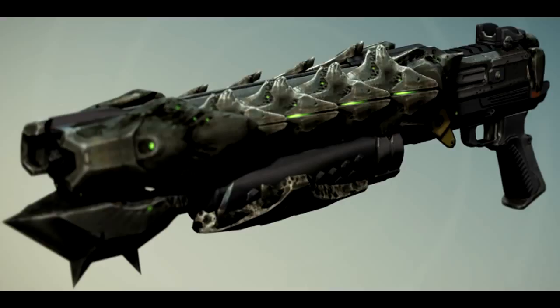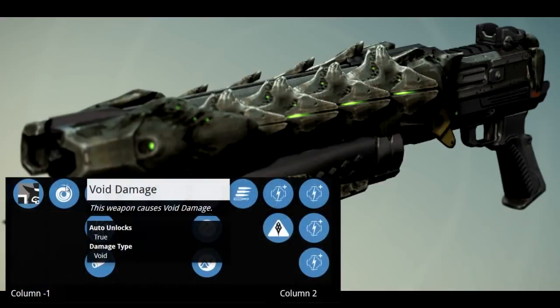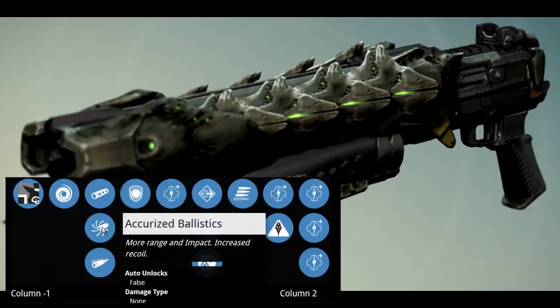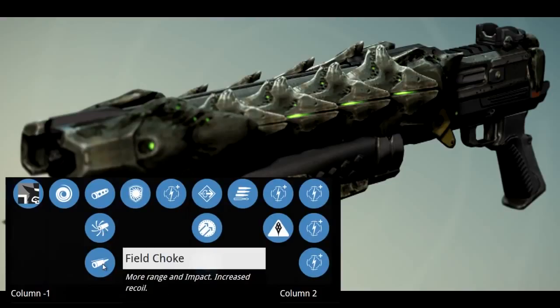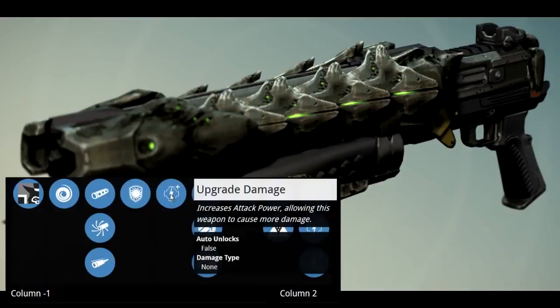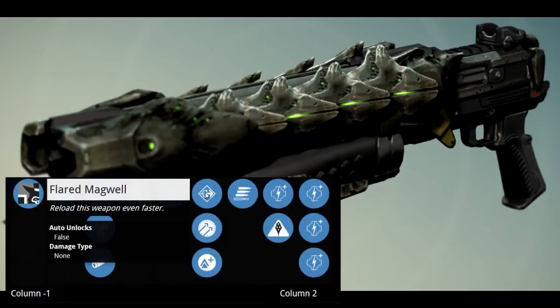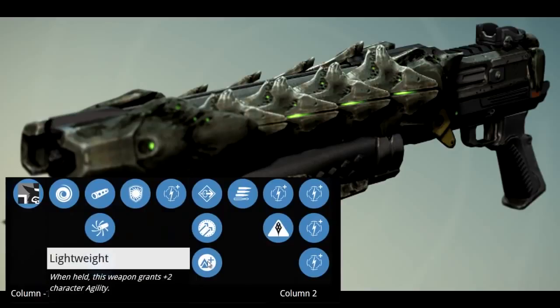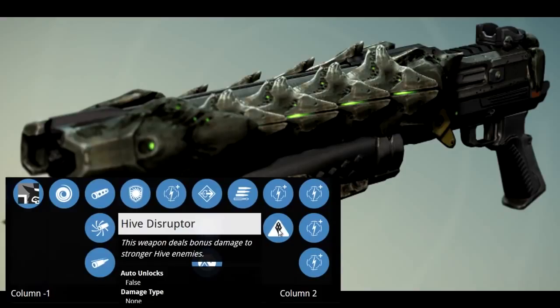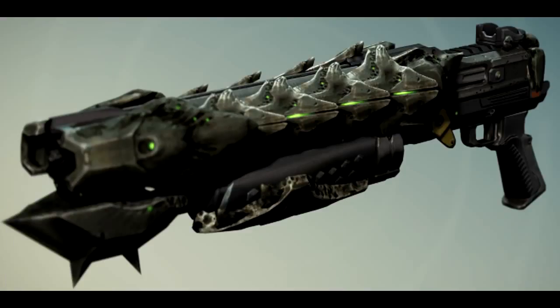Next is Sword Breaker, a shotgun. Its description reads: 'If you're going to face down a Knight with an ascendant blade, bring an ascendant gun.' It's a void damage shotgun. Ballistics include Smooth Ballistics, Accurized Ballistics, and Field Choke. It features Life Steal — three rapid kills in succession heal a small amount and start shield regeneration. Other mods include Flared Magwell, Hammer Forged, Lightweight Windhound for plus two agility, Final Round — the last round in the magazine deals bonus damage — and Hive Disruptor.